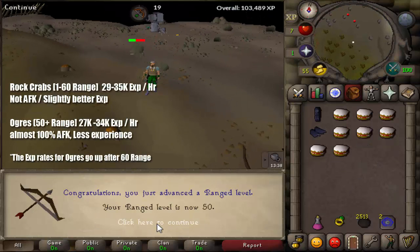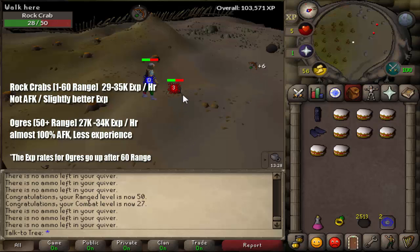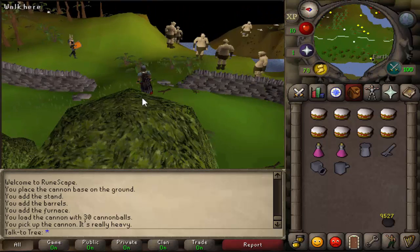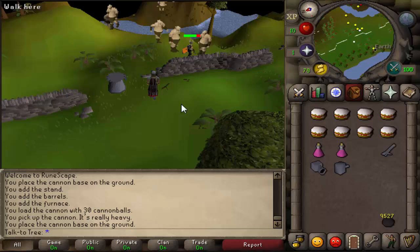So I've hit 50 range — now what do I do? People like to debate whether it's better to stay here until 60 and keep aggroing Rock Crabs, or go Cannon Ogres by Castle Wars. It's 2k less experience an hour but about 75% more AFK. Teleport to Castle Wars, go straight east over the bridge, continue heading east, just a little bit north, and you'll find the cannon spot. It's a 3-4 hit cannon spot depending on where they are — drop your cannon right here, dead center in the middle of the wall, and you can sit here and AFK.